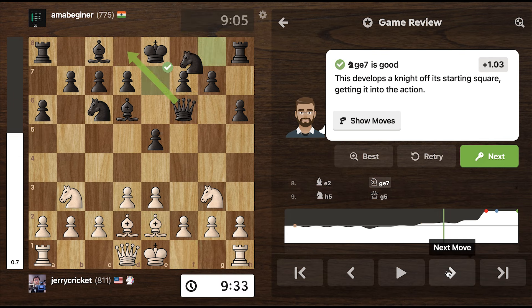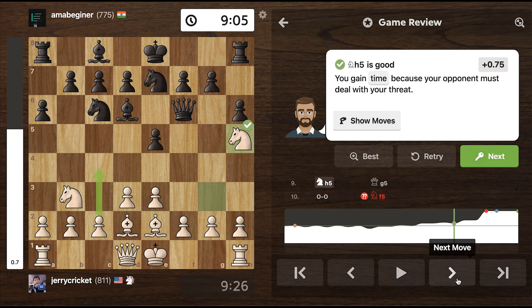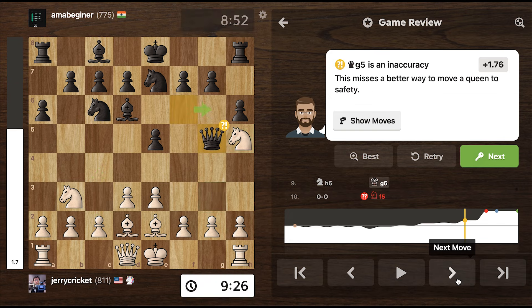I've done it. Check out what happens. I don't know why he does that — the computer says he should definitely move his queen back. The reason is because I'm starting to threaten his queen, and then check out this.